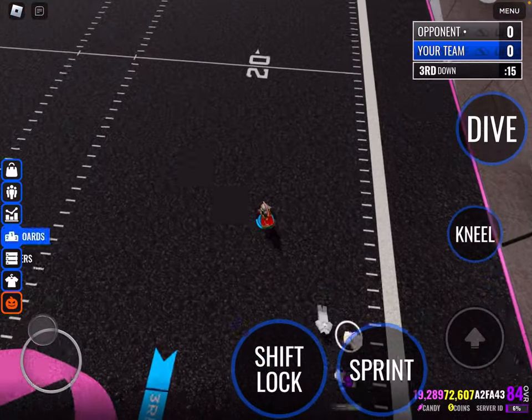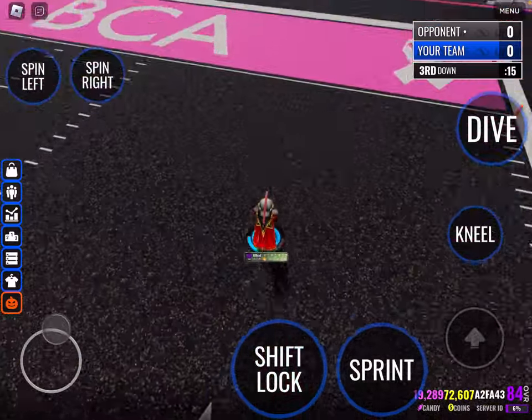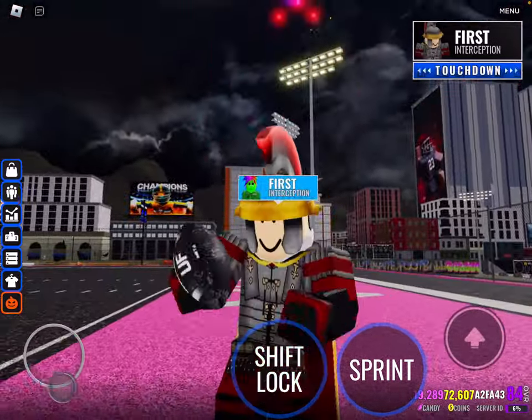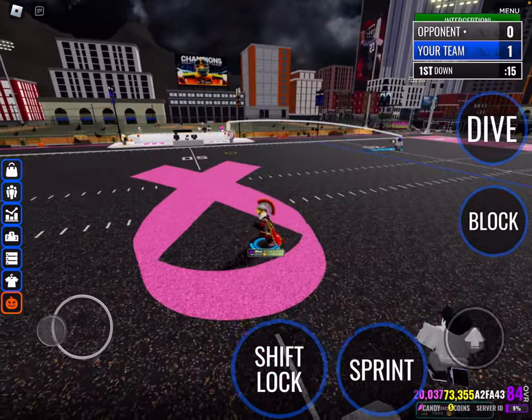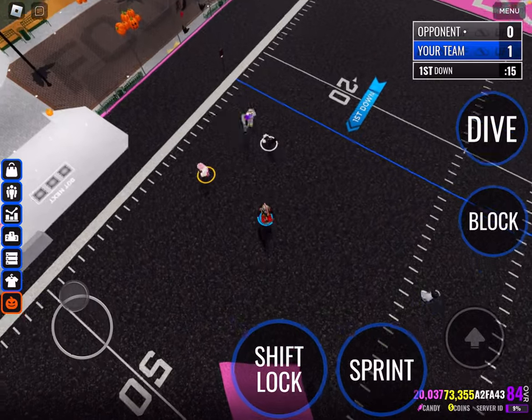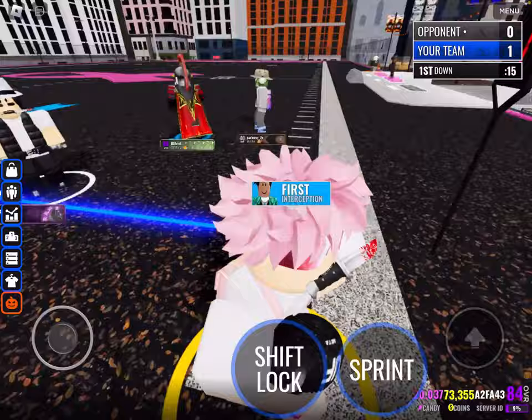Oh! He got hurdled! The medieval hurdle, bro. Look at me. Let's go! We're gonna take this all the way to the house for that touchdown. See these hips! All right, he's throwing to the other side — that's another interception for us. Can he take it back to the house for a pick six? Doesn't look like it — unless he can hit a mix here. Yeah, he's down. Let's go, another interception.